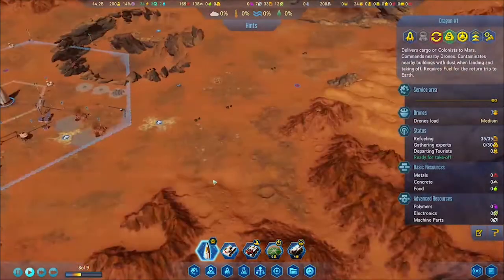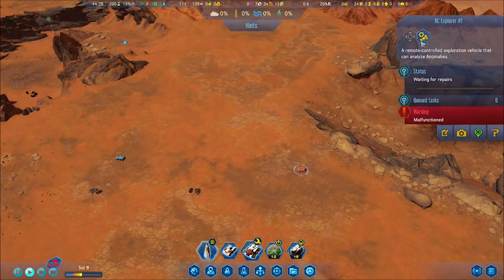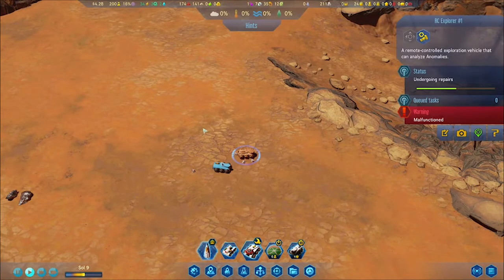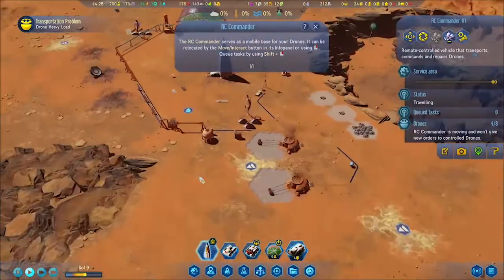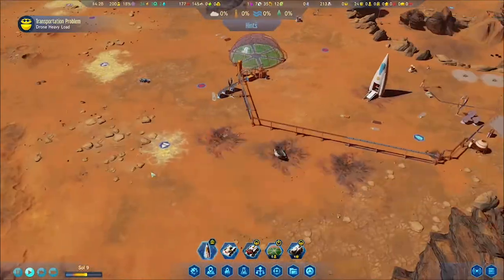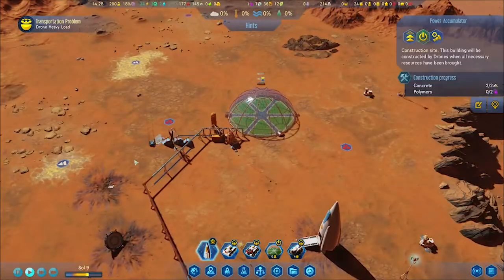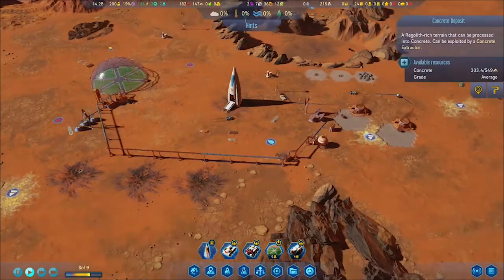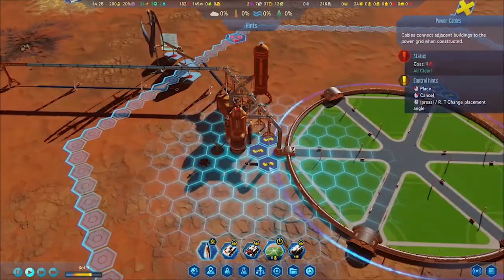I think this is where I ordered the RC commander and sent them over to repair the other rover. I didn't know these things could break down. I didn't realize they had this mechanic where your stuff could break down out of nowhere. It's covered with dust — you can see the discoloration. It used to be white; now it looks like it's part of the Mars environment. Starting to repair that guy.